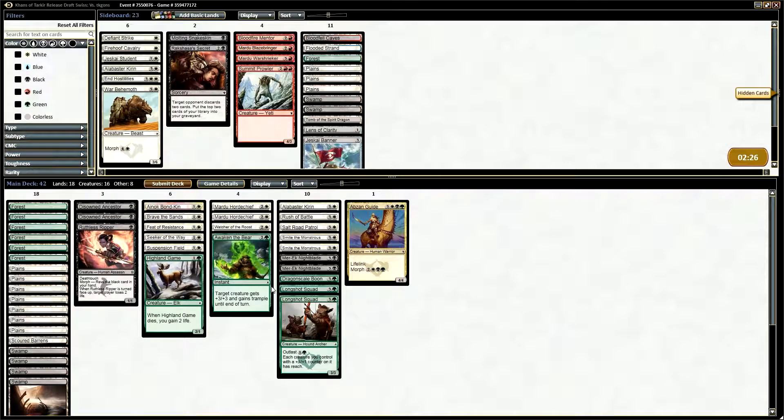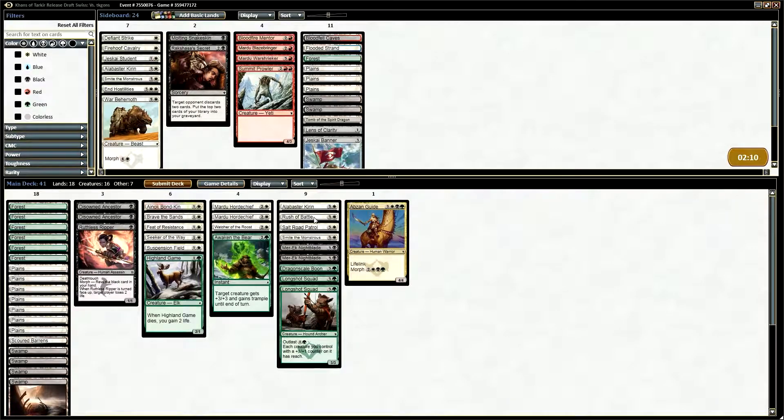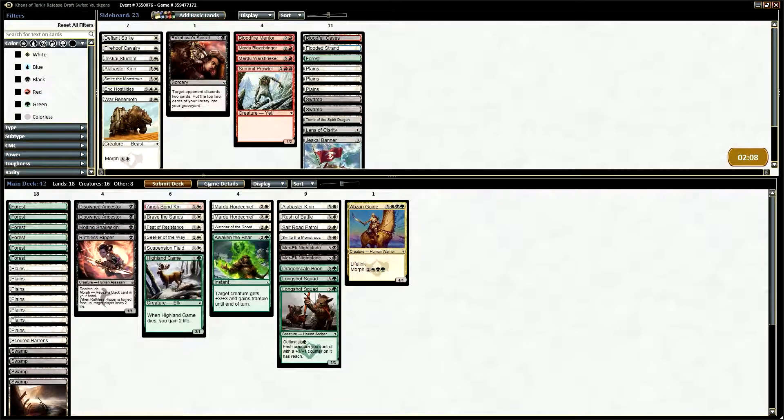We'll go to sideboard. I'm not sure that I want to change anything. I think we got relatively lucky. Taking the Molting Snakeskin out was probably a good idea. I might take out another Smite the Monstrous and throw in a Molting Snakeskin, because it doesn't look like he's playing anything I can really take advantage of with Smite the Monstrous. I didn't see any big creatures, which kind of stinks.